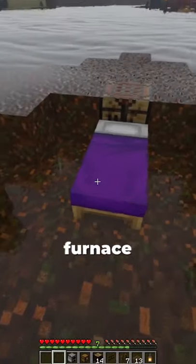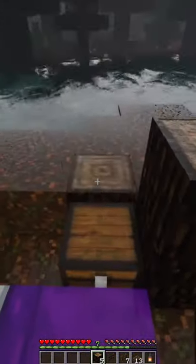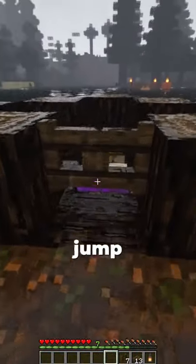First steps first: place your crafting table, then place your bed underneath, and place your furnace on the left side and your chest on the right. Once you do that, place your logs and place your gate as the entrance.